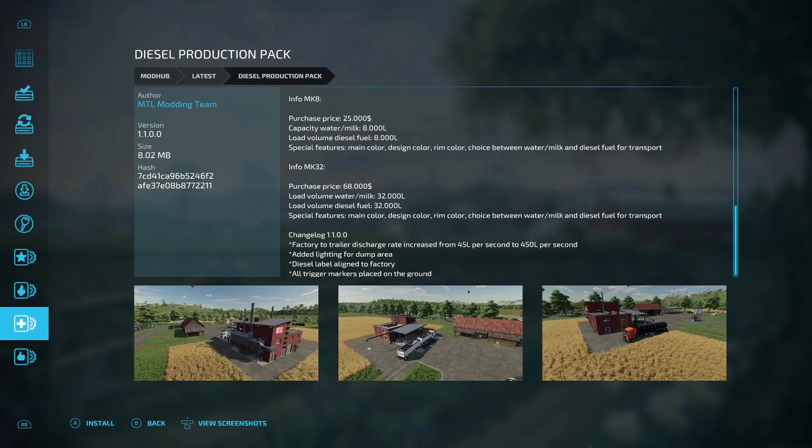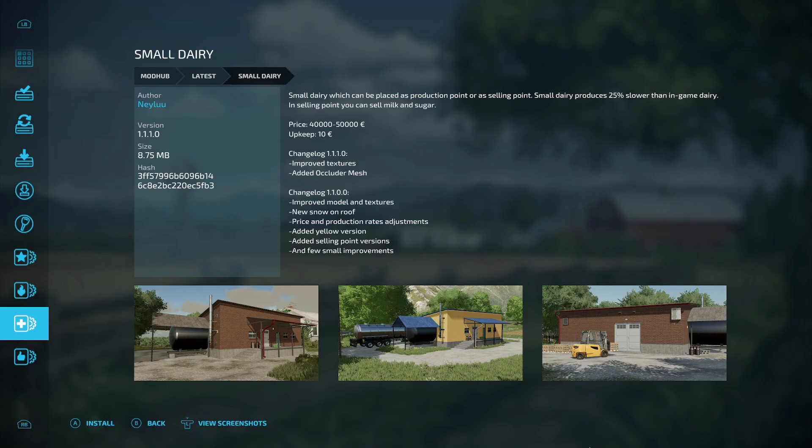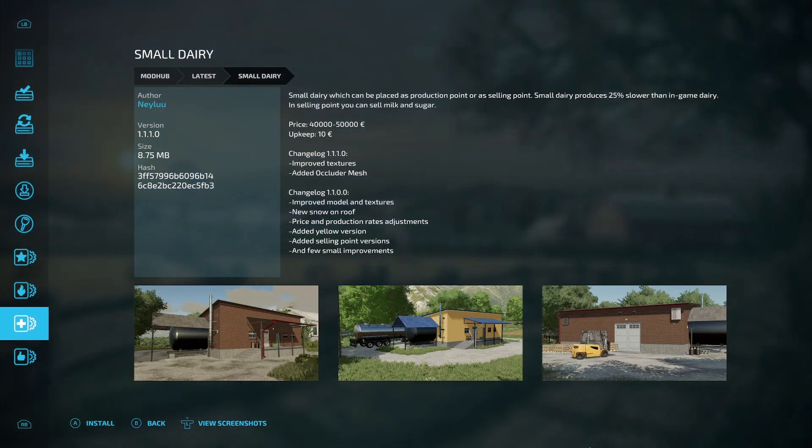Update to the diesel productions pack: factory-to-trailer discharge rate increased from 45 liters per second to 450 liters per second, added lighting for dump area, diesel label aligned to factory, and all trigger markers placed on the ground. Last all-platform update is for the small dairy — improved textures and added occluder mesh.